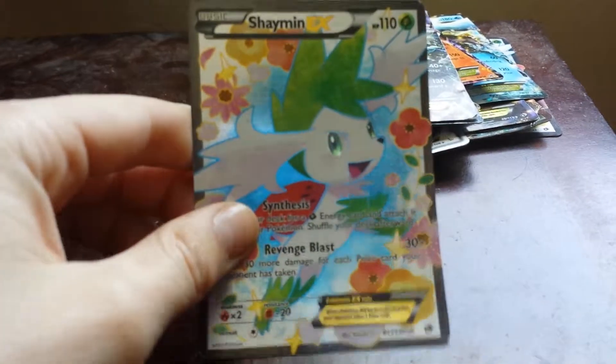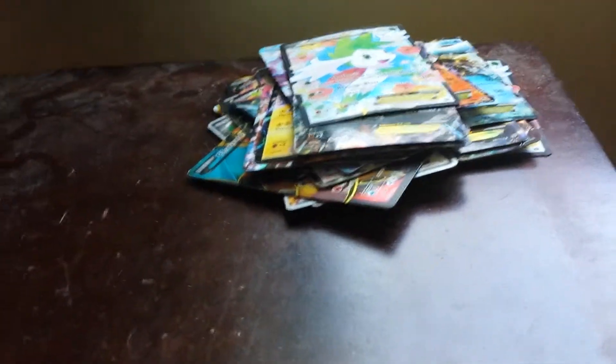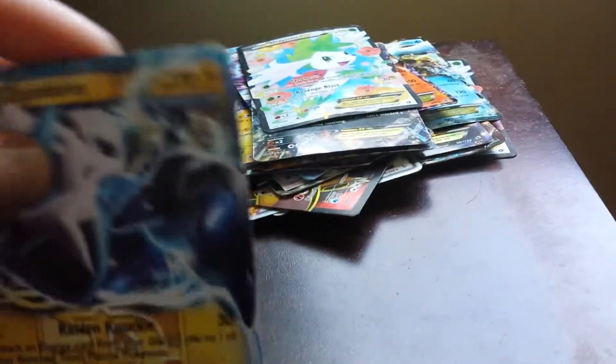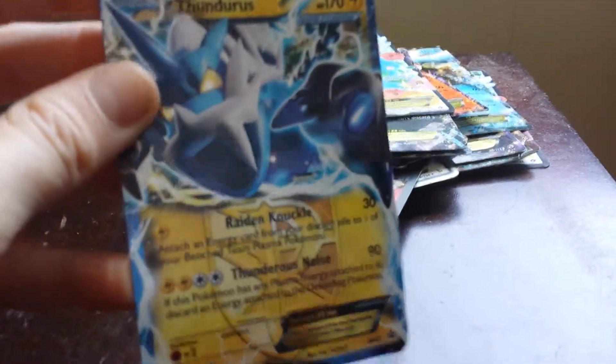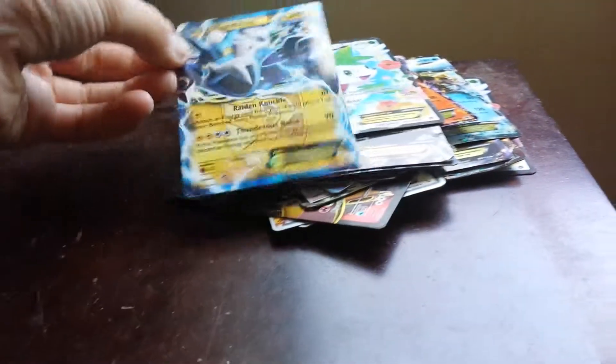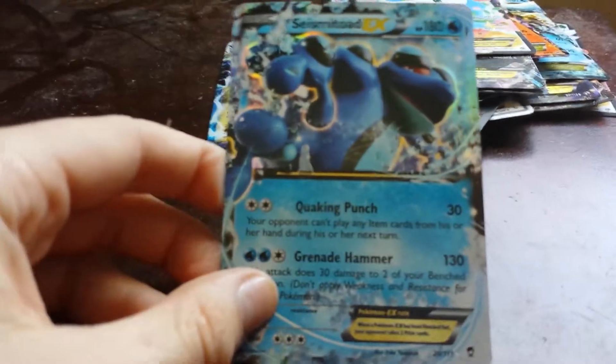This is one of my doubles again — Shaman, as I showed you in the beginning of the video. So if you want this, subscribe if you want to trade. This next one is Thundurus EX — 170 health and does 120 damage, pretty good. And the last card is Seismitoad EX, which has 180 health and does 160 damage. This is actually an ultra rare card, so it's pretty rare to find.